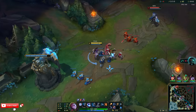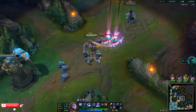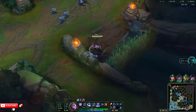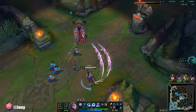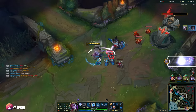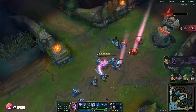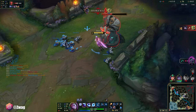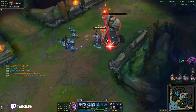Match shield next for sure. Was he full HP? My Q did that much to him? I think he's dead. Oh my god. I think I'm going to have to put Diana in my pool of mid laners, just because she doesn't have a lot of terrible matchups and she's very strong. She's not hard to play either.